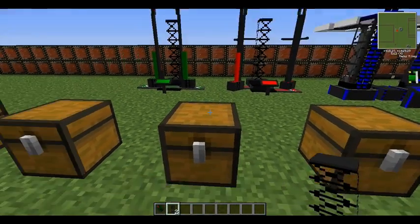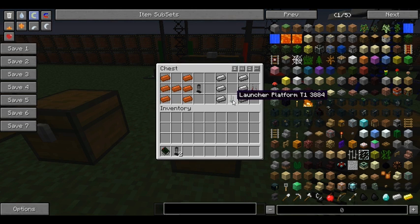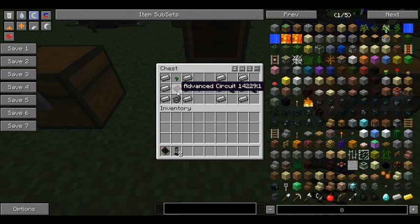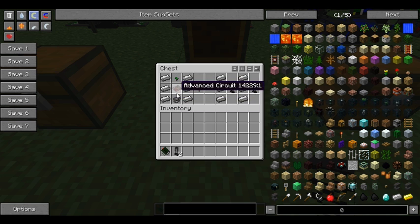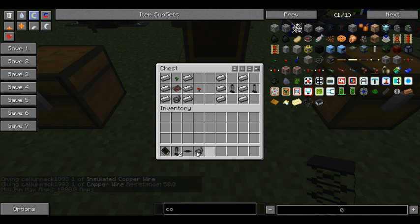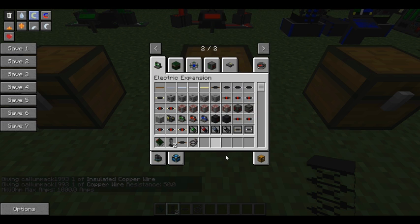To make the tier two, put a launcher platform - a tier two launcher - with steel on either side of it, and that gives you a launcher. The launcher control panel uses an advanced circuit and six steel ingots with copper wire underneath. This can be either type of copper wire - there's not really much of a difference.